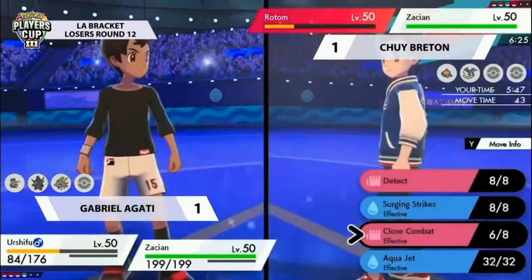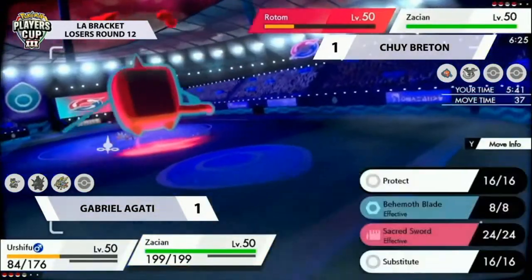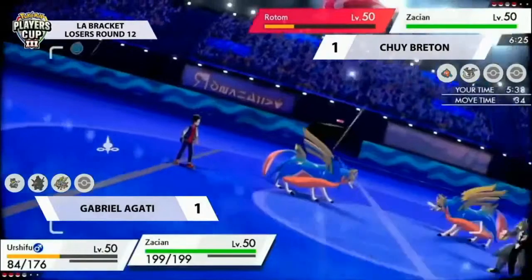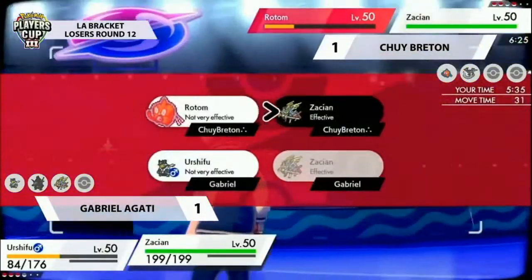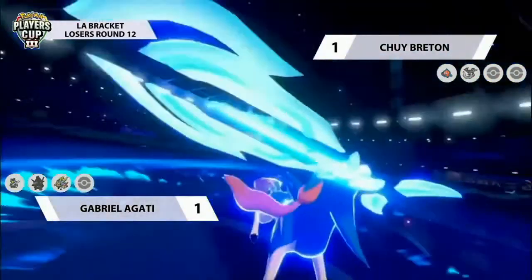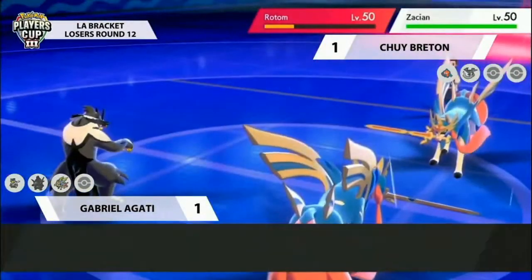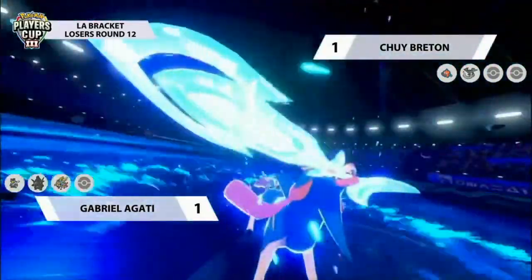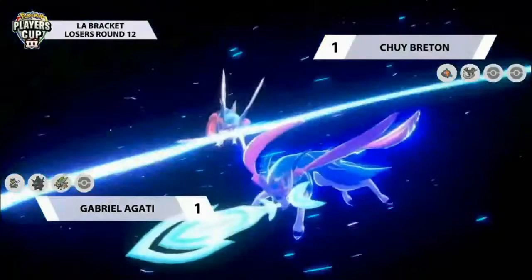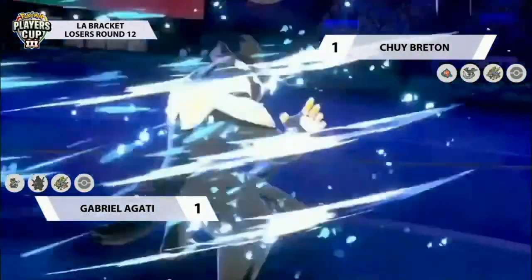Urshifu benefits from the rain, and so does Rotom — but Rotom is looking very precarious on HP right now. You want to make sure if you're hitting into that slot you're knocking it out and not activating the berry, as that just gives it too much HP for a couple more attacks potentially. We are seeing the opposing Zacian on Chewy's side attack first — Behemoth Blade into Gabrielle's Zacian, which returns with its own Behemoth Blade, trading blows back and forth — big damage a piece.